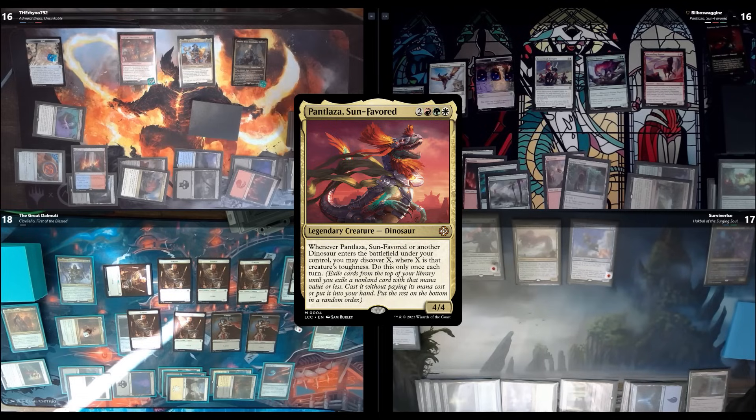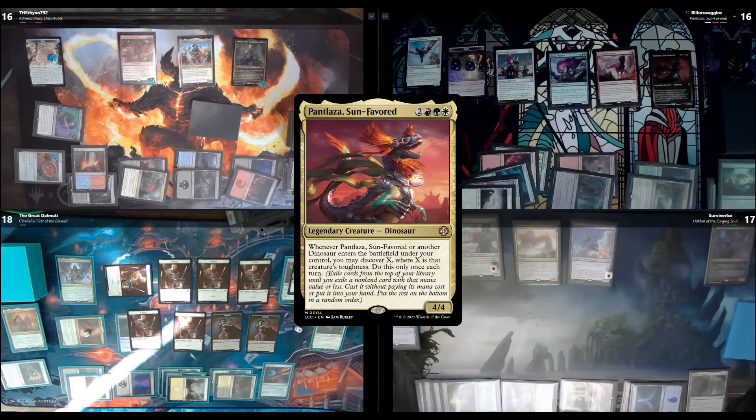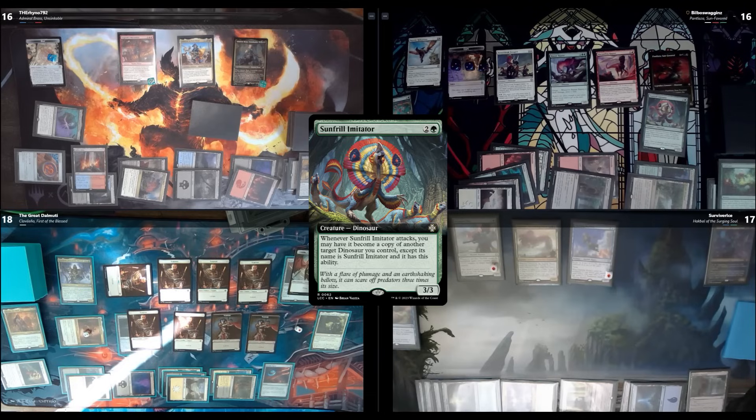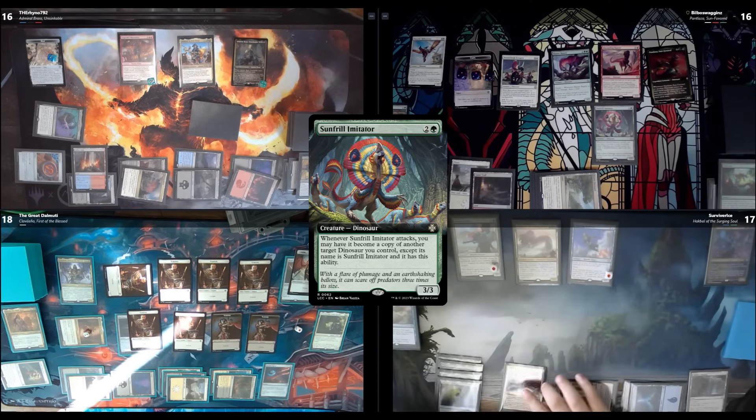My commander costs one less with Marauding Raptor, so I pay 8 mana total. Pantlaza enters and I explore into Sunfrill Imitator — whenever it attacks, you may have it become a copy of another target dinosaur I control, except it keeps its name and ability. I pass. I untap everything I own.